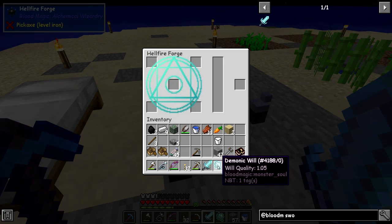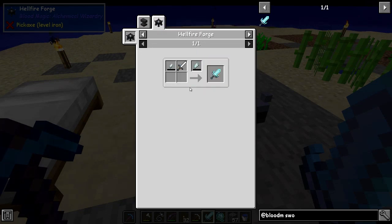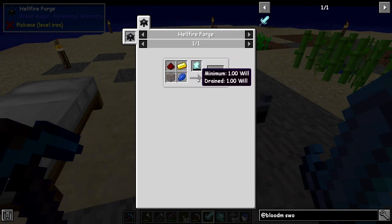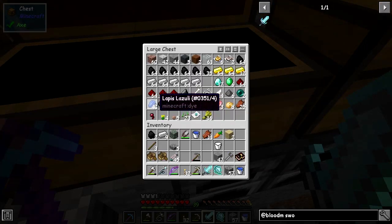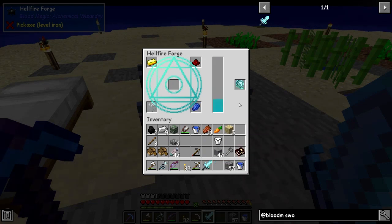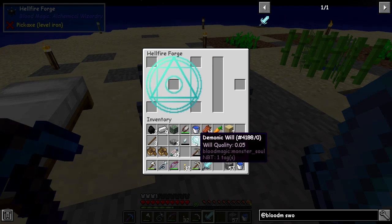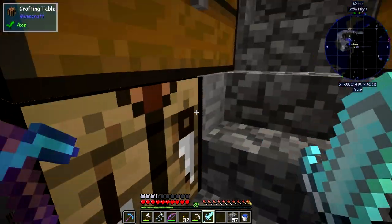We also need to make another titanic gem. This still has quantity in it but I think we need more. It tells you in here — this one does drain will, it needs one will to do this. Let's get some more gold and make another titanic gem. Gold, glass, lapis, and redstone — we should be able to make one more of these. Gold, glass, and lapis, then one demonic will. Now we've got our second titanic gem and we've got 0.5 in here now. We can go down and slay some more mobs and get another demonic will.